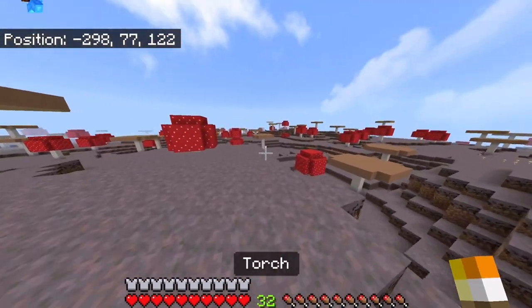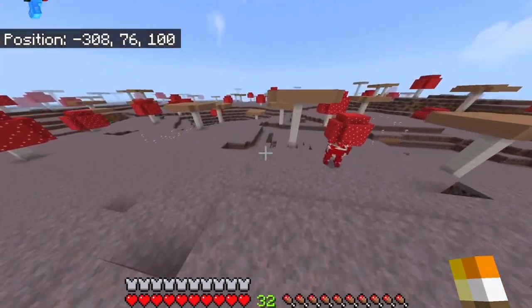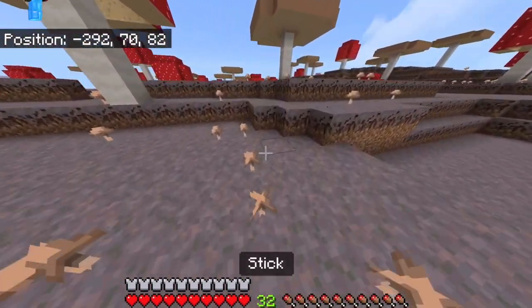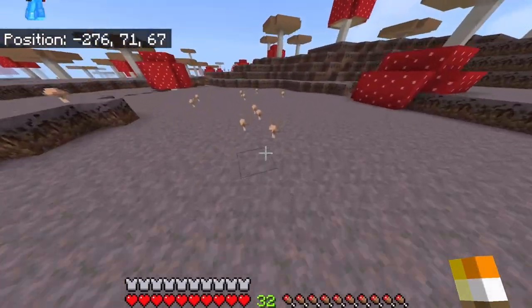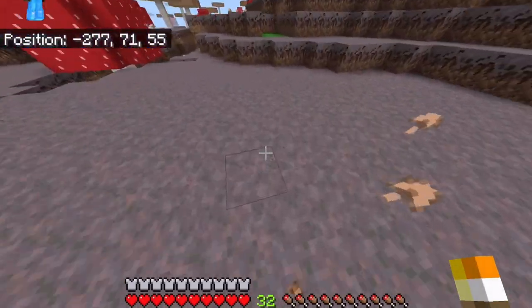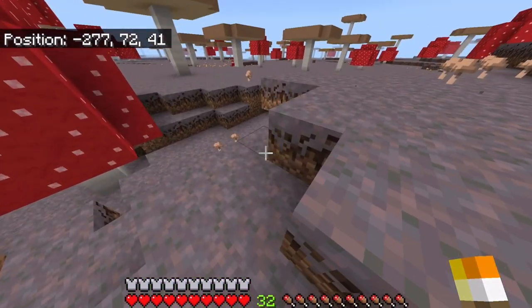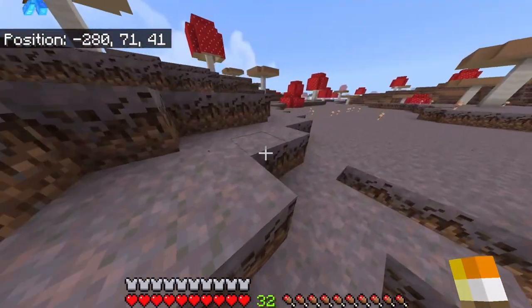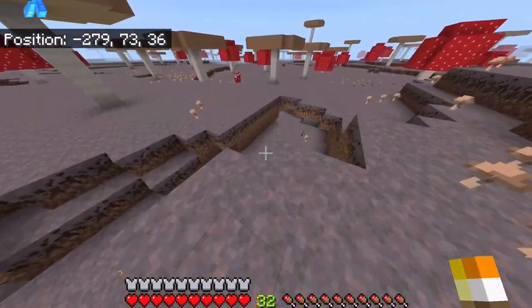Man, this is a giant mushroom island. Well, I mean, this is where I get my steak from. This place has some of the best green grass colors out there. Just look at that - it's so bright.